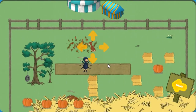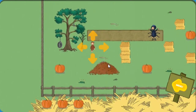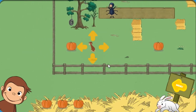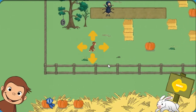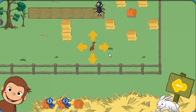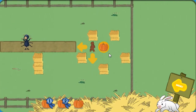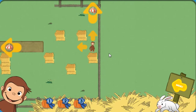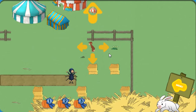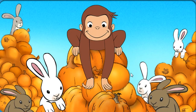Help George find three pumpkins. The bunny is hiding in a leaf pile. You found the bunny. Woo-hoo! You found a pumpkin. You found two pumpkins. You found them all. Great job! Now help George find the festival. Great job!